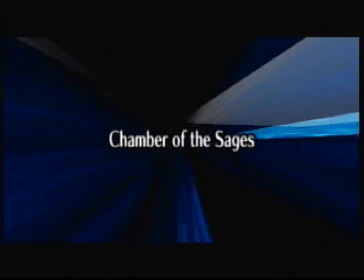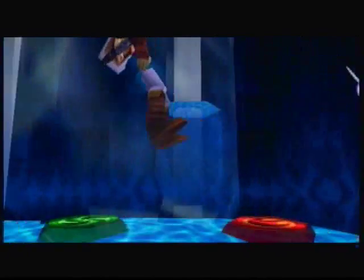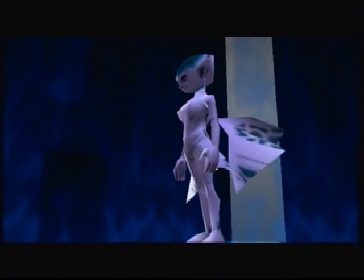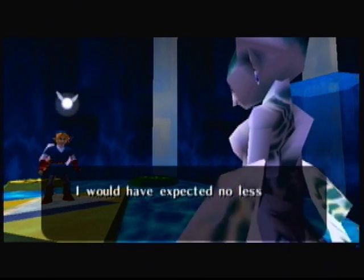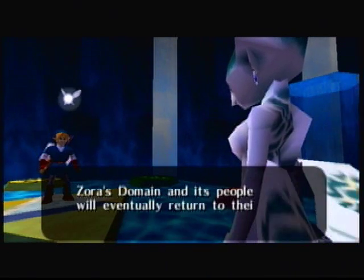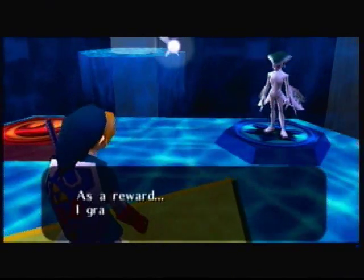I can speak English sometimes, I swear. Chamber of the Sages. Yeah, if you haven't guessed yet, Ruto is the Sage. I think Sheik mentioned it earlier — the Sage of Water. I need the water medallion. Give it to me. I would have expected no less from the man I chose to be my husband. Zora's Domain and its people will eventually return to their original state.